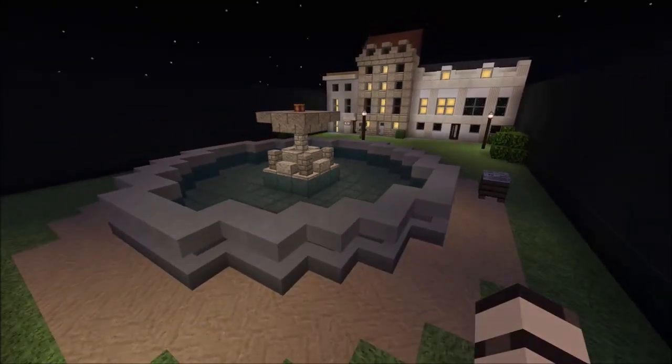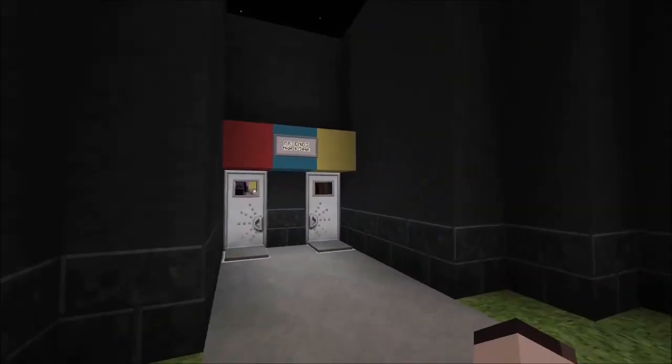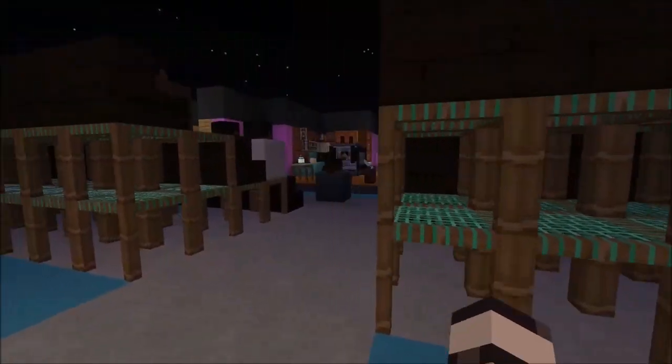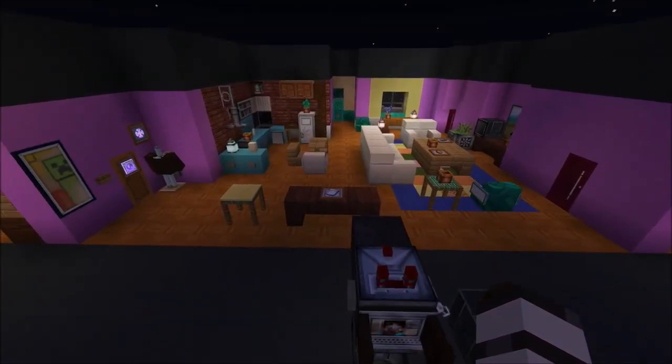I won't bother you guys with them - I'll just get straight into the studio. So let's wander through these doors and let's look at the first one. So in here we have Monica and Rachel's apartment. Well, it's pretty much everyone's apartment at some point in the show, I think, apart from Ross's.